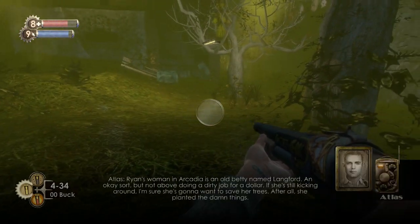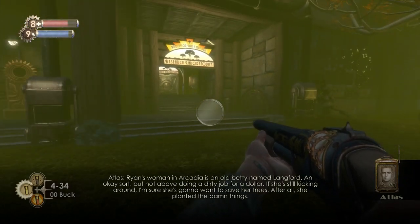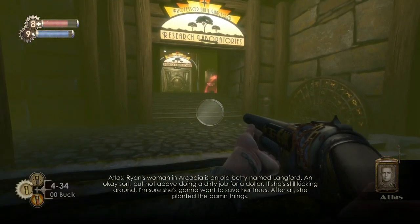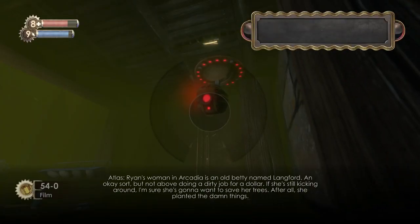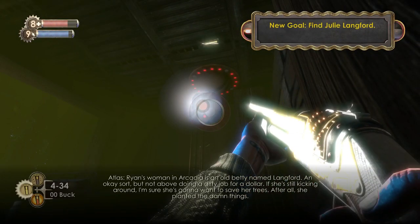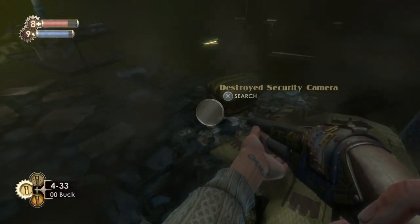We need to go and speak to Julie Langford who is through these doors. I'm just waiting for the dialogue to finish. There's a camera just to the right — it is a good one to hack because enemies do try and come through here, but I don't need to. I'm just going to take a few pictures and get rid of it. And then we're going to go into Julie Langford's lab. The goal has changed, so the arrow's going to point us in the right direction.